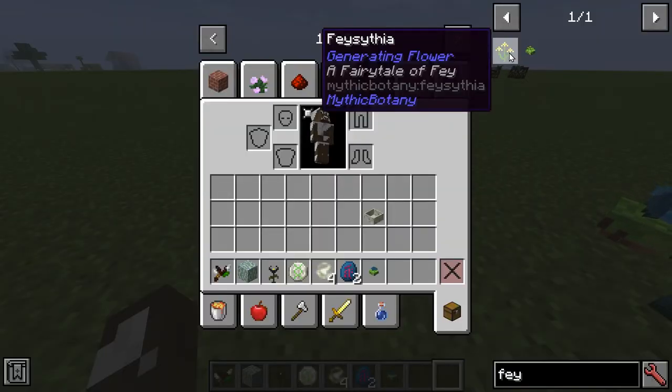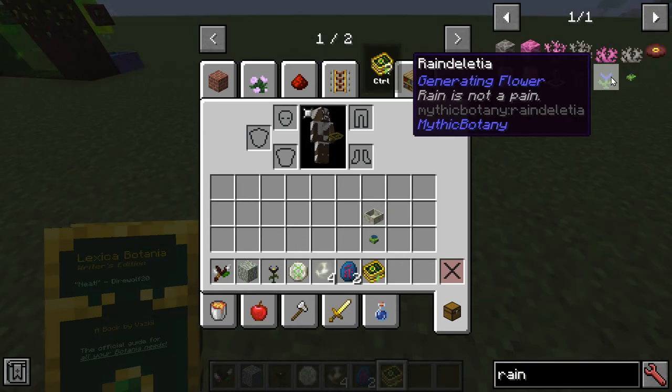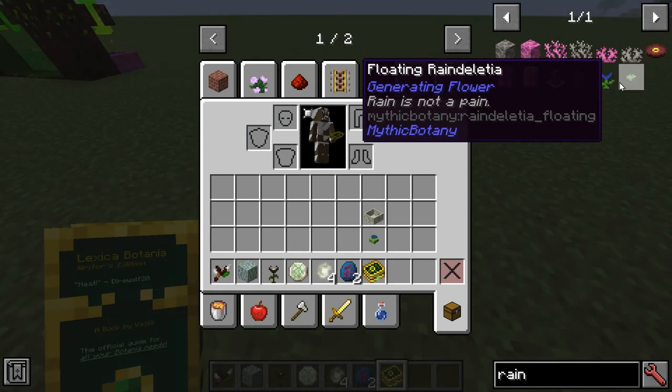I'm not going to show this one as I haven't got Feywild installed, but if you get some Feydust and have Feywild installed, you can use that to generate mana. We also have the Rain Delicia, which is going to generate mana when it's raining, and even more when it's thundering.